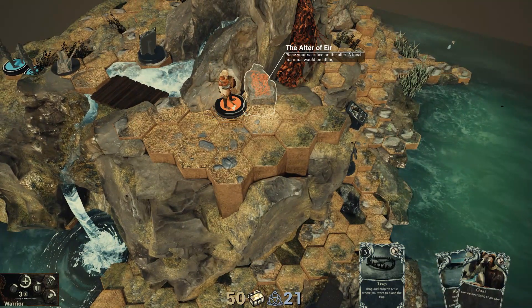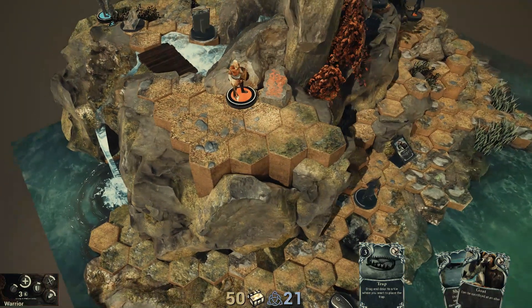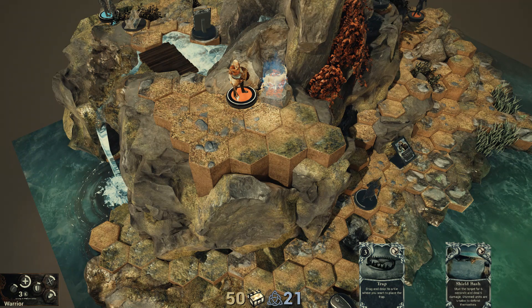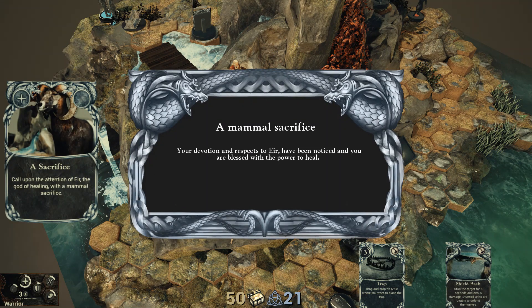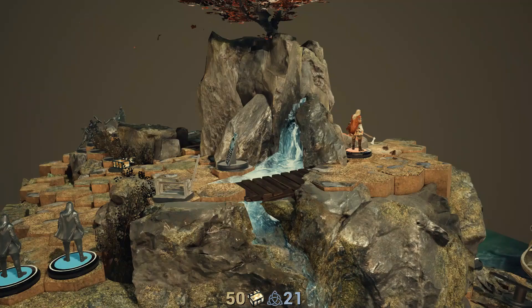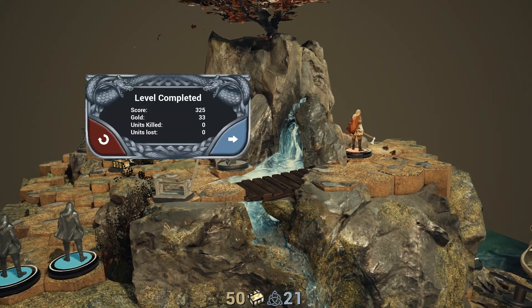Is this the altar of air? Place your sacrifice on the altar - a local mammal would be fitting. Goat it up. A mammal sacrifice - your devotion and respects to Air have been noticed and you are blessed with the power to heal. Click to dismiss. Level completed! Score 500... score 700. Gold 50. Units killed 2. Units lost 0 - because I'm the best.